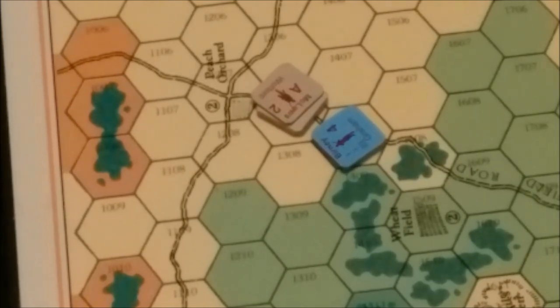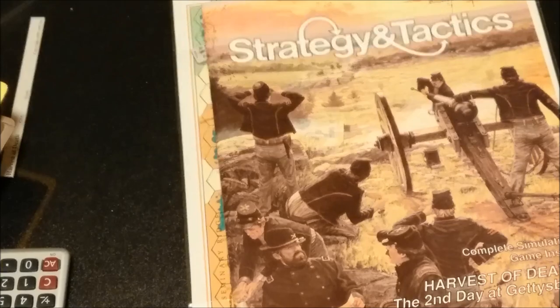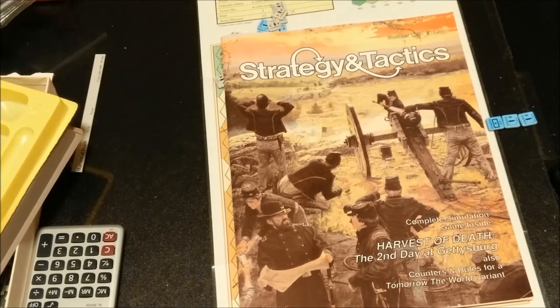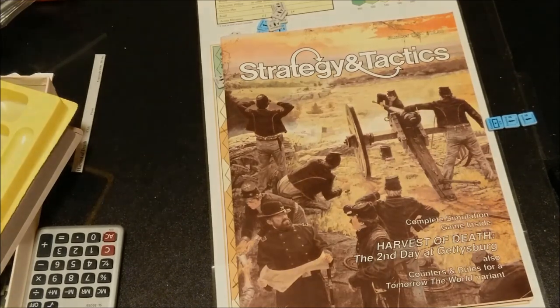So that is a brief, quick look at Strategy and Tactics Issue 129, 1989 — Second Day of Gettysburg, Harvest of Death. I intend to probably take a look at the old Jaquinto Panzer game next. I have the miniature version, GMT's Panzer, Jaquinto's Panzer, and several other copies of Panzer. When I come back, if anybody's still here, we'll take a more detailed look at it with some play. I'll see you later.